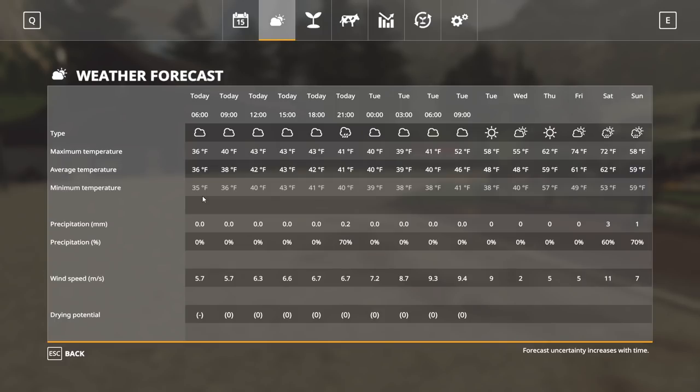A couple other notes: there's a completely new sky and weather system in seasons. There are different sky textures, and weather can change rapidly through the day. You can have multiple different types of weather throughout the day — versus in normal gameplay where you only have a couple. You might have thunderstorms, rain, cloudy, sunny, partly cloudy — all sorts of different variations of weather, which adds a lot of realism.